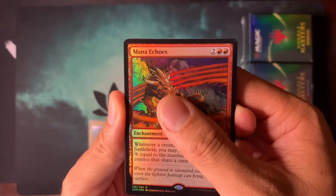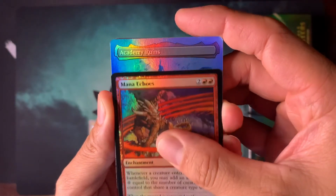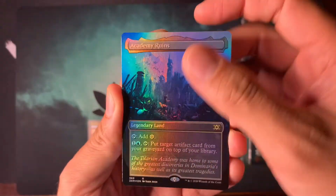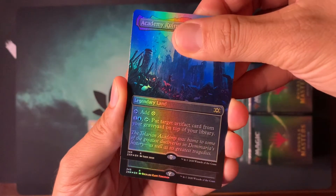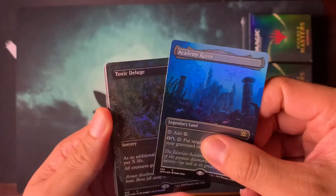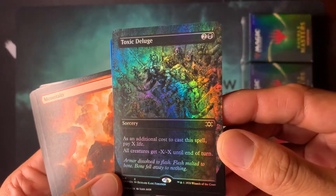See our first showcase card. Let's see what color it is — is that Brainstorm? No, Academy Ruins. Alright, this has a guaranteed rare, so there's definitely no Force of Will around here. Let's go up here. See if it says the rarity in the bottom. What is this one? Toxic Deluge. Alright, it's not a mythic, but man, that Richard Kane Ferguson art looks amazing.